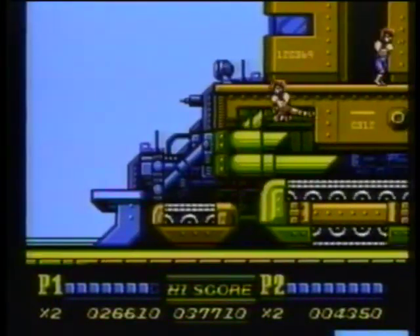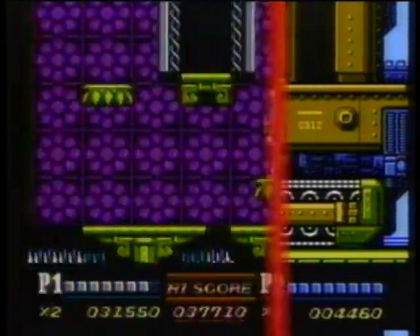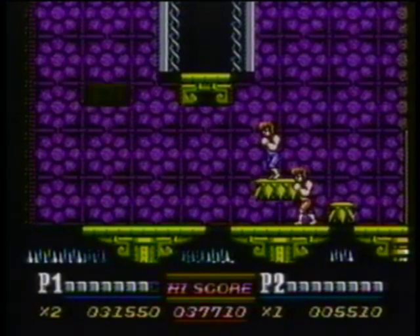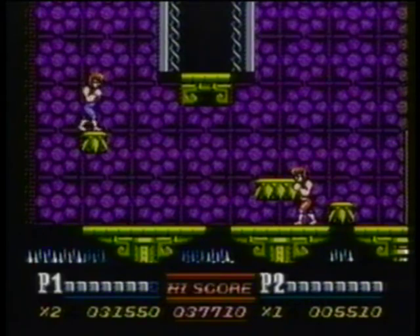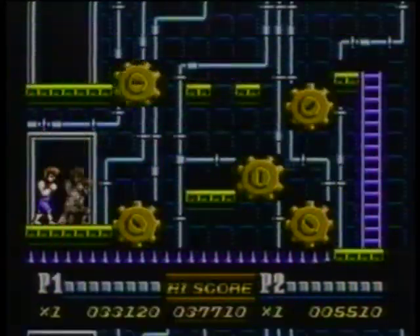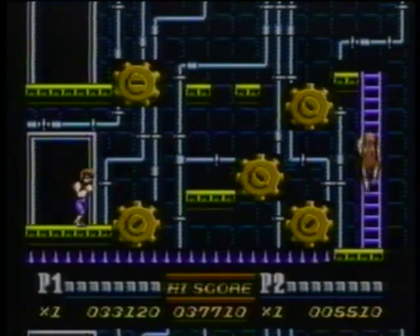All aboard! Make your way to the top of the train to get it to stop, then do away with the excess baggage. You've really got to look before you leap here — watch the platforms and see if you can recognize a pattern in the way they appear and disappear. Time runs out quickly on this vanishing floor; hurry along or you might get spiked. There's a lot of game left in Double Dragon 2 — make sure you're around to see it. Wait until the gears have completely stopped before you cross them. See you at the final stage.